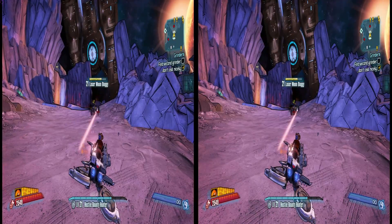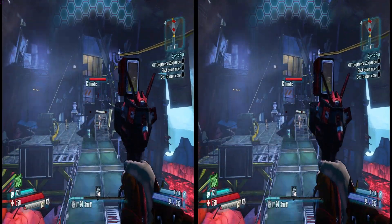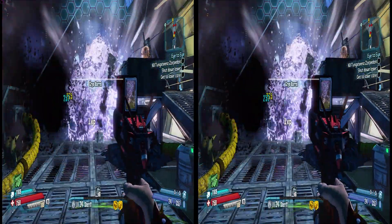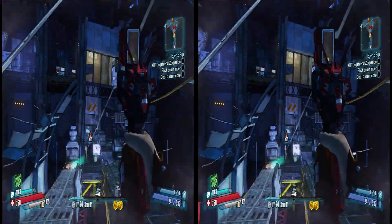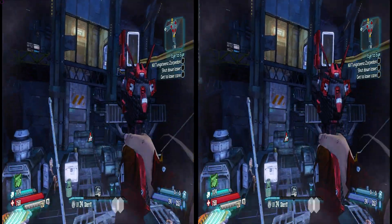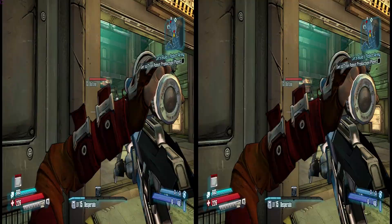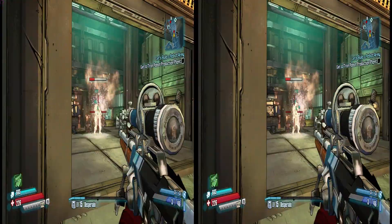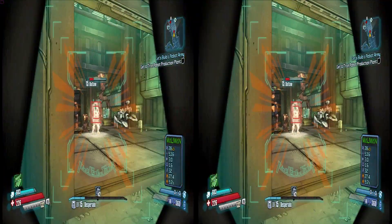Both vehicle types are open air. Another new element is you can jump up high in the air and press a button to slam down on your enemies. Some Oz Kits provide an elemental slam too, like acid, fire, or ice. Ice is a newly added element that has been added to weapons, shields, and the aforementioned Oz Kits.